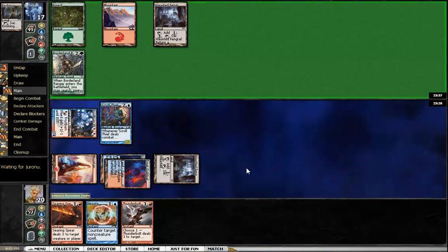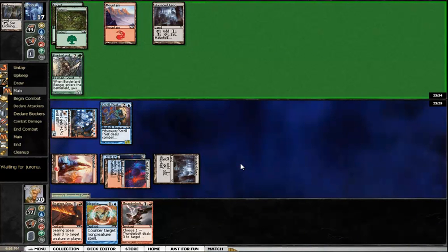See what my opponent's got here. He could have a burn spell for the Scroll Thief. If he attacks with the Borderland Ranger, I think I will go ahead and block — happy to make that trade. If he doesn't attack with it, that'll also be telling.